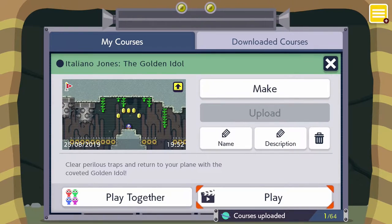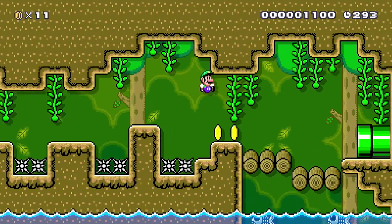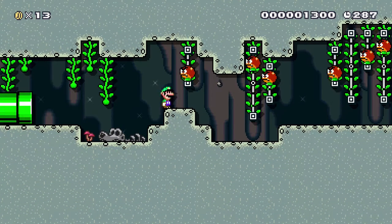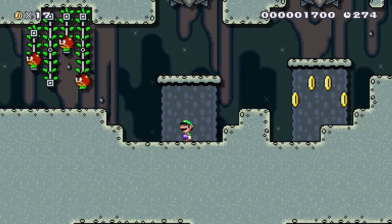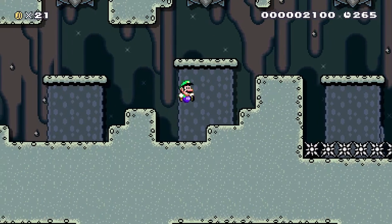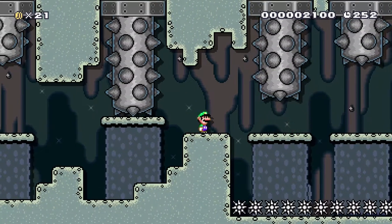And we'll move on to my course — Italiano Jones, the Golden Idol. We'll play it first. It's based on the opening sequence from Indiana Jones and the Raiders of the Lost Ark. We're going into the Forest Temple, deep within the woods. In the movie, the first obstacle they come across are spiders, so we've got some spiders crawling up and down their webs here. Then the next obstacle is a sort of light beam trap, where if they're walking in the light, they get spiked. This is kind of meant to represent walking under the shadows so we don't get spiked. I probably could have added some light rays to the coins, but I think it's pretty cool.